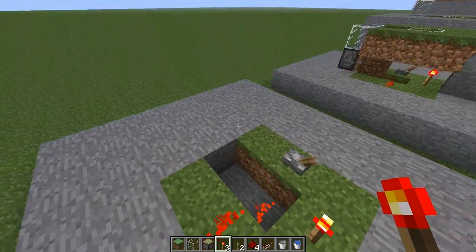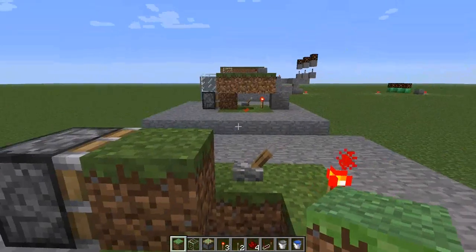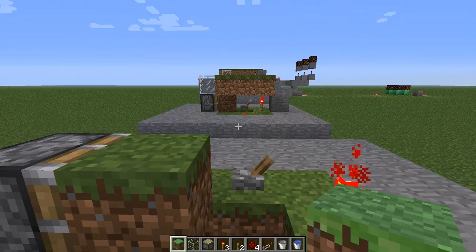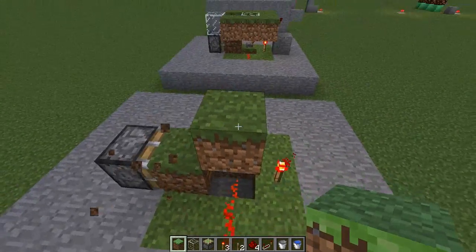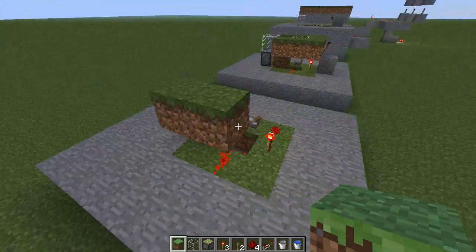Put one redstone lamp, make sure you have a switch there, piston, and then the next layer you're going to do another ring, exactly the same as the one before.